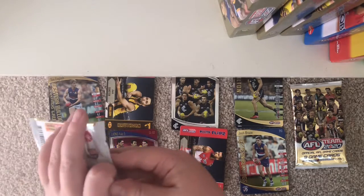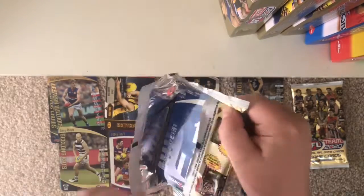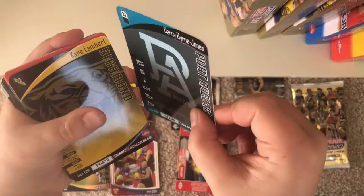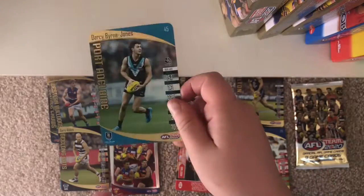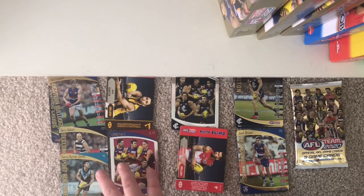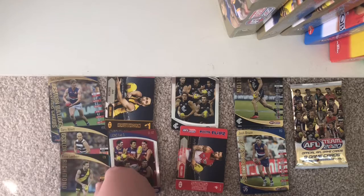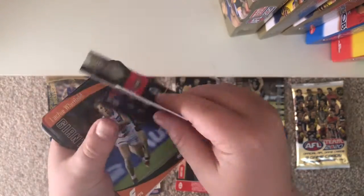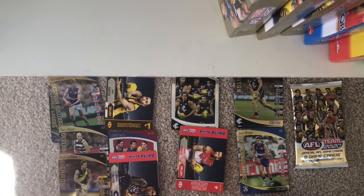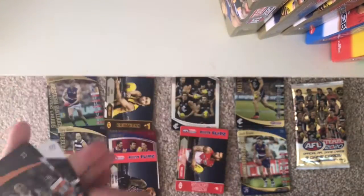One more pack for each team left. Hopefully it's something good. We've got Darcy Byrne Jones gold — I'll put it on top of them so you can see the name — Kane Lambert gold. And another Footy Flips so far. Nice card to get that. Lockie Whitfield, Angus Brashaw, Travis Bowe, Gary Ablett, Charlie Dixon, and Jasper Pittard.